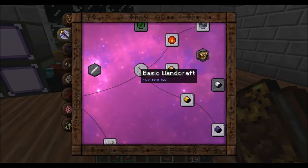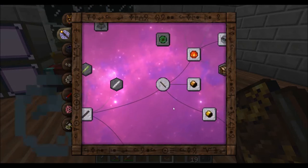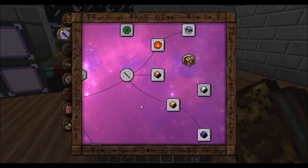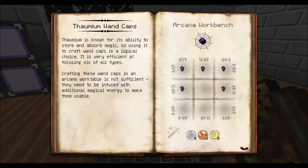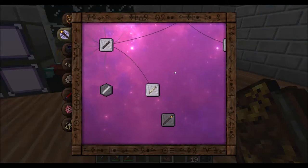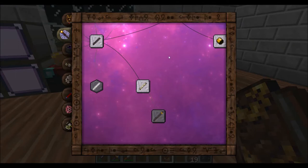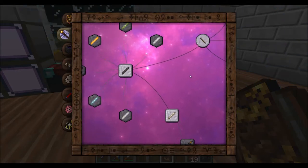I went down into Thaumaturgy and researched some of the wand stuff, because doing more advanced stuff you need better wands and the iron wand just doesn't cut it. Right now I'm using the gold wand — I researched the gold wand caps and also the thaumium caps. In order to use these, I can make them now, but the regular wand caps are not sufficient; they need to be infused with magical energy, and to do that you need to use infusion, which we haven't started yet. I wanted to use those thaumium wands on the silverwood wand core to make a thaumium-capped silverwood wand, which has the ability to store 100V of each of the primal aspects. Some of the stuff requires like 70 and stuff like that.